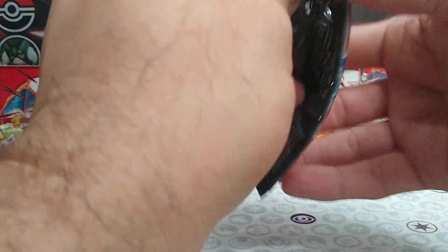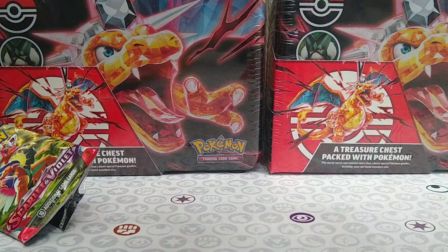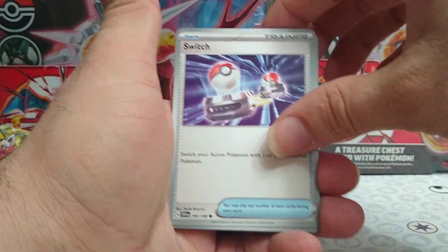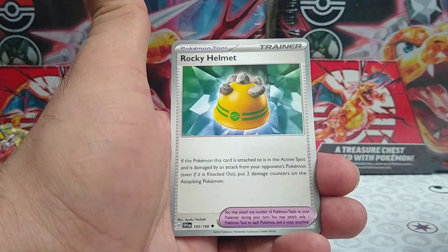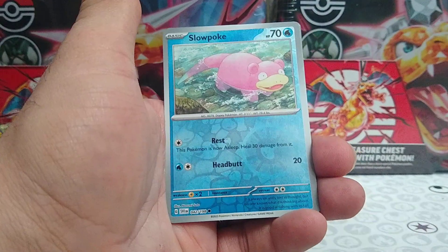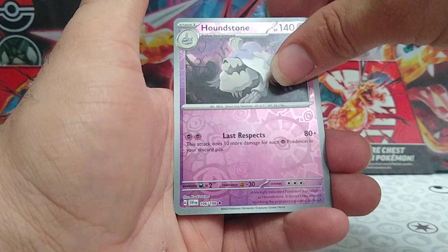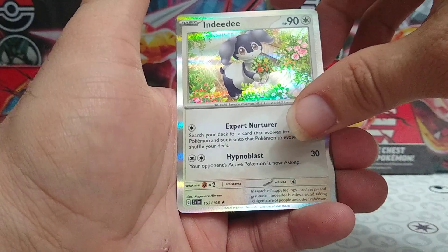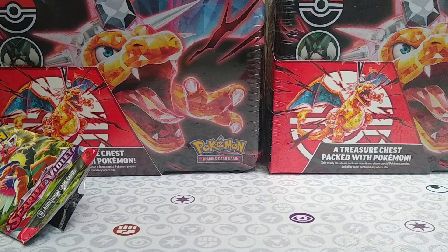On to the next Scarlet and Violet base set pack. We have a Switch, a Foycoco, a Tropius, Pokeball, Rocky Helmet, a Mabastiff, Miriam, Reverse Rare Slowpoke, Reverse Rare Houndstone, and an Indeedee. Wait, there's something behind it — oh, the Energy card. I didn't move it. Didn't do the Pack Trick today. Oh well.